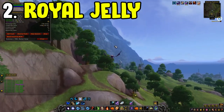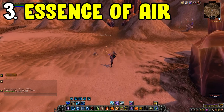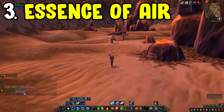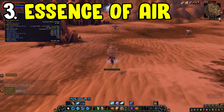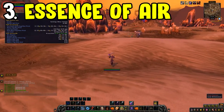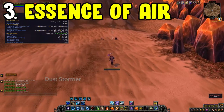At number three is the Essence of Air Farm, located in Silithus. Head to the top left of the map where there's a large mountain — go around it in a circle and kill all the air elementals. There is a rare air elemental with a higher drop chance for Essence of Air, so kill that too. You're mainly here for crafting reagents like Breath of Wind and Essence of Air, which sell for a decent chunk of gold and the price has considerably gone up.